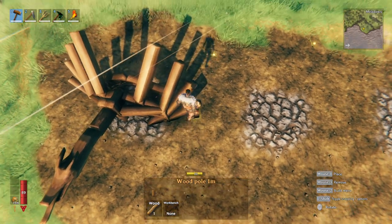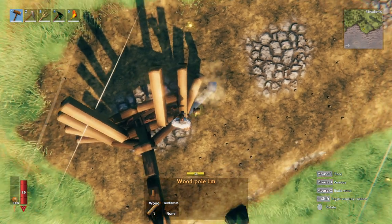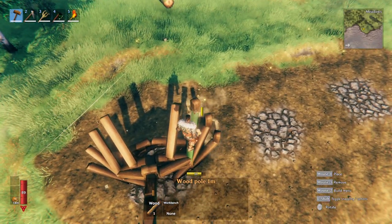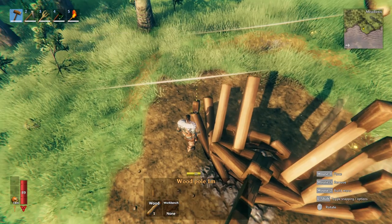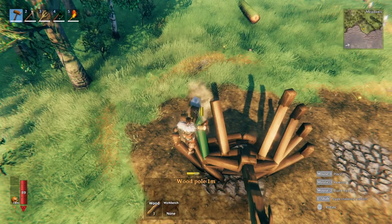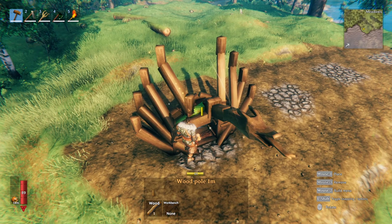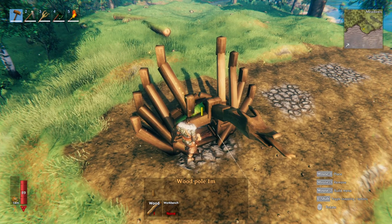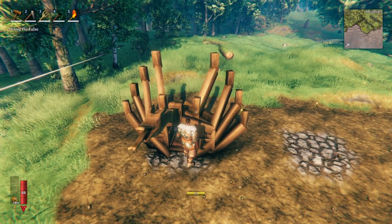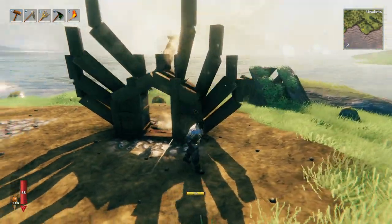From here, we're going to put in some wood poles. What I like to do is rotate them so that the corner is at the midpoint of the beam, and continue that all the way up. We'll also place some beams that pop off this section, and then in the back, just to make it symmetrical, we'll place some beams there as well.